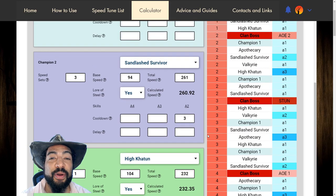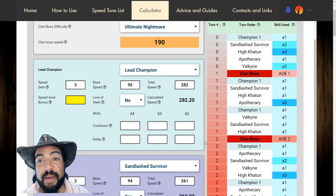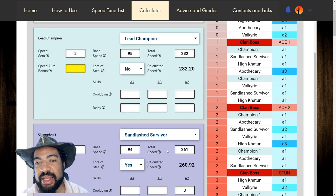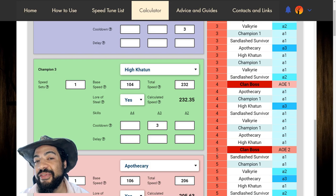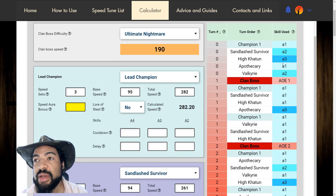I think if I was actually going to run this composition with the champions I have, I would probably not include Valkyrie, or if I were, I'd definitely have a better damage dealer than Tyrell. I'd mix around with it, try to find the perfect composition. A Draco would be amazing. Now over here I have all those speeds in the calculator. You'll notice I only have the names of Sandlash Survivor, HiKatoon, Apothecary — only the champions actually affecting speed or the length of those buffs are included, and that's all I really need to see if it's working.